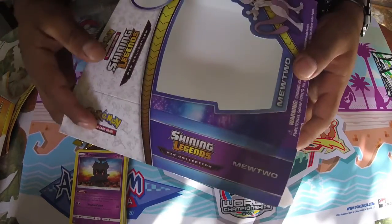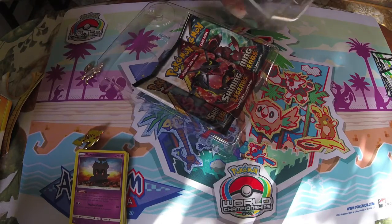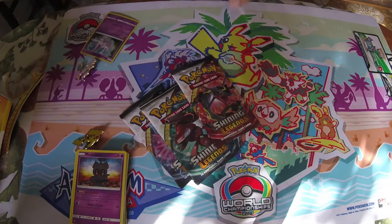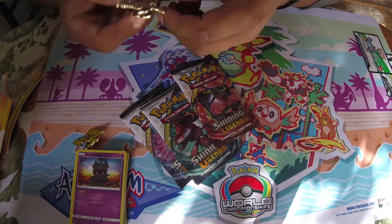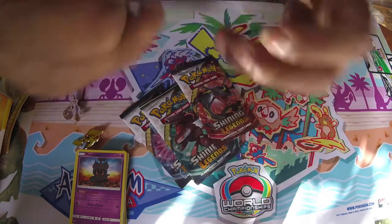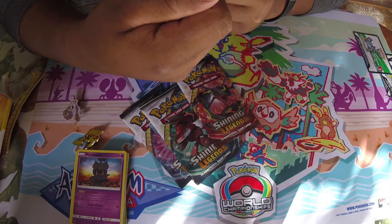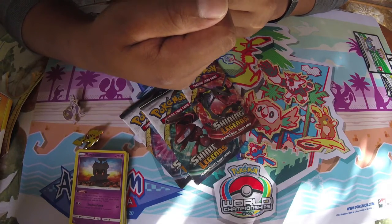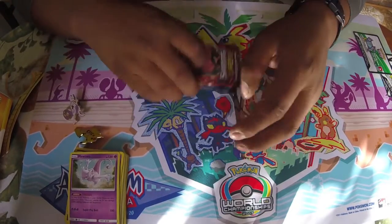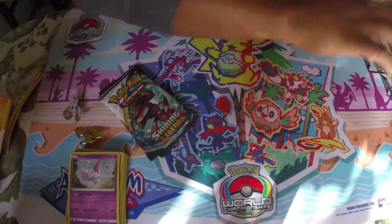I was able to open this one without damaging it because Mewtwo is my Pokémon of choice. Just like the Pikachu pack, you get a nice cool-looking Mewtwo pin. You also get a Mewtwo promo which has the ability Pressure — as long as this Pokémon is your active Pokémon, your opponent's Pokémon do 20 less damage. That's actually pretty good for Mewtwo, plus the artwork looks really awesome. Watch me get a Mewtwo GX out of this — that's honestly the only thing I'm looking for in this set.